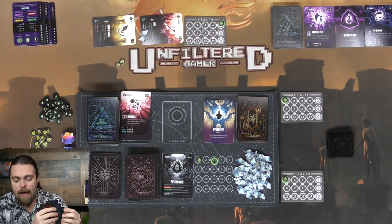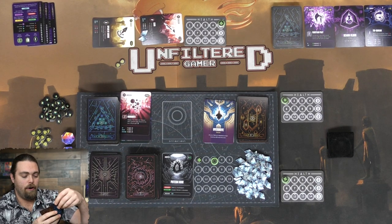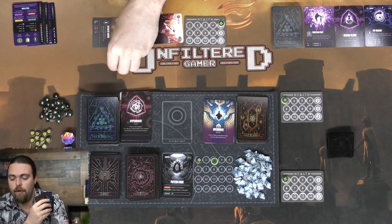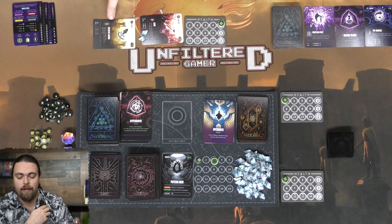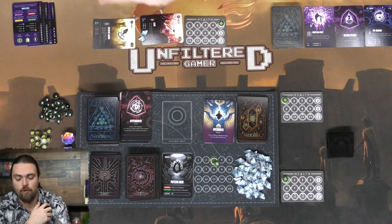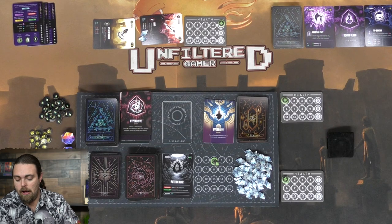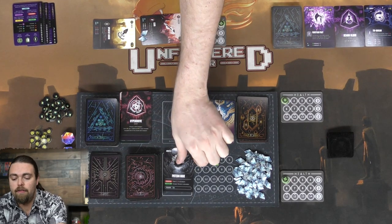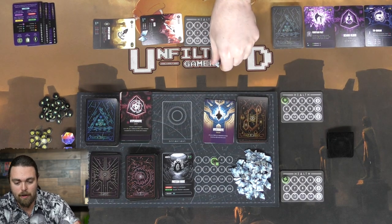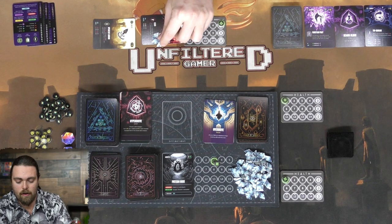I mark the monster, then use Echo to activate the Spear again. I discard a Hyperdrive for one more energy, spend all three - triggering the Spear again for two damage - and the monster dies. Because it was marked, I get to draw a card, pulling a voltaic skill. The monster is defeated; I take two crystals and place them on Echo, reducing its activation cost from two to one.